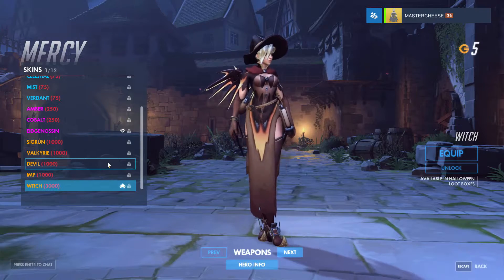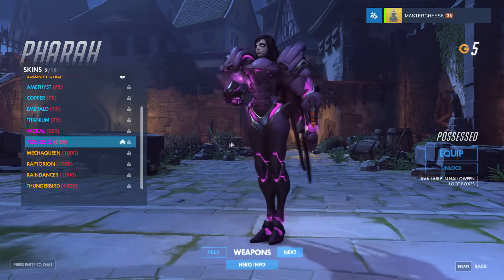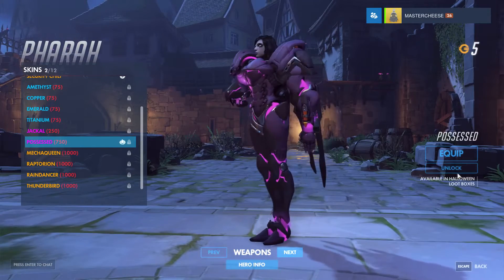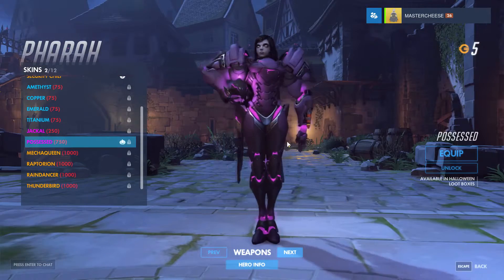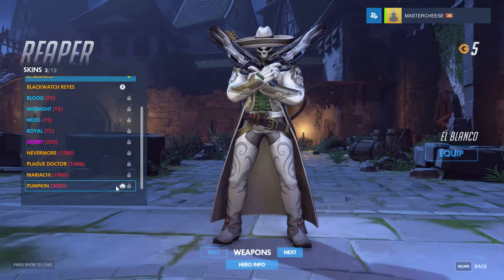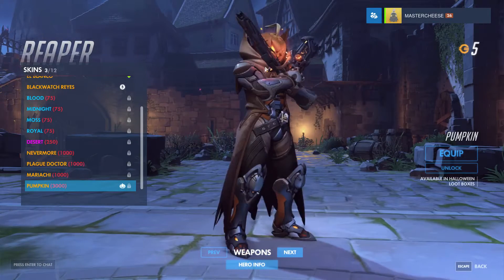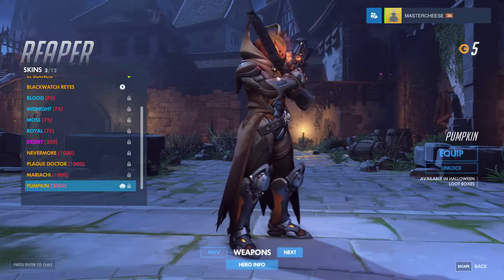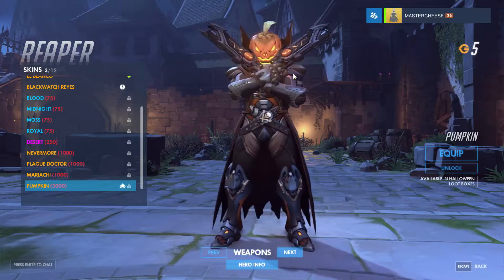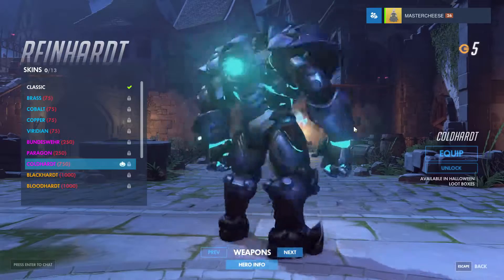We can also see the Possessed skin — I think it looks kinda cool, really cool in my opinion. Then we have what I think is the coolest skin: the pumpkin Jack-o'-Lantern headless horseman skin. It is really awesome because there's like a headless horseman. We also have the Cold Heart skin — it's really cool.